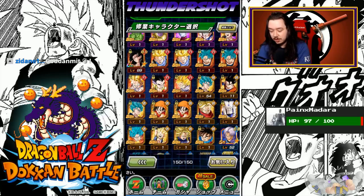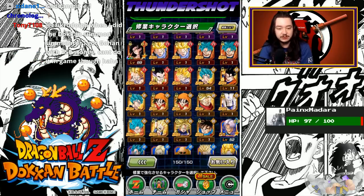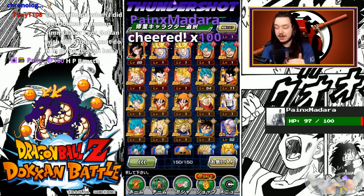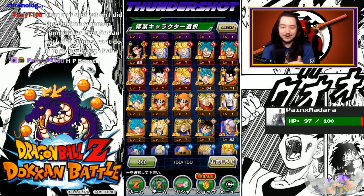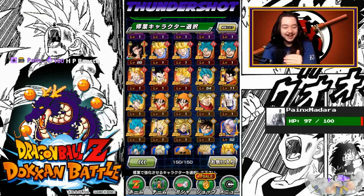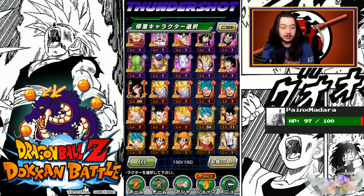Two of these Trunks cards, which is going to be sick. Super Saiyan 3 GT Goku, which apparently links up with Super Saiyan 4 Goku really well. My monotype UR team is going to be amazing. That's not how — I don't have HP boost turned on, Payne Madara, but thank you for the 100 bits, man. I'm glad you put that in chat and made it into the video. My monotype red team is going to be sick — that thing is going to be unstoppable. Look at all those guys right there. It's disgusting.